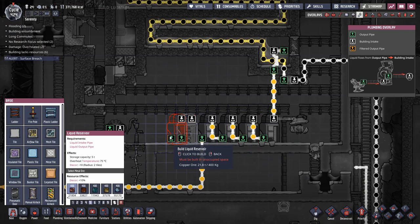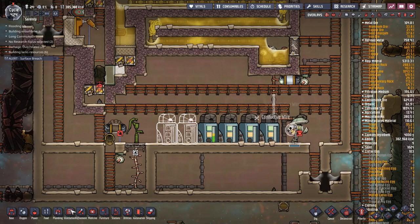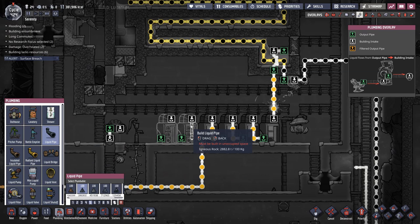Now that's done, I want to change these liquid reservoirs so we actually have some storage. I think I'm going to want a decent amount, so I'll put a couple more there. These things are at 45°C — there's so little gas in here it's not transferring much temperature to them. I'll need to probably turn off the petroleum boiler for a bit while I hook this up, then put in the bulk of the piping.